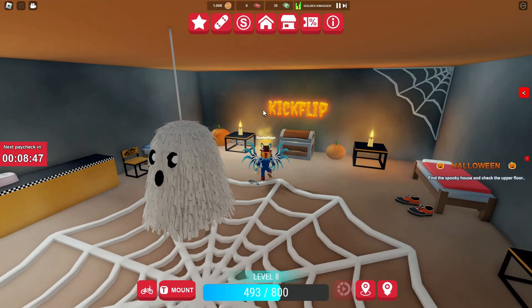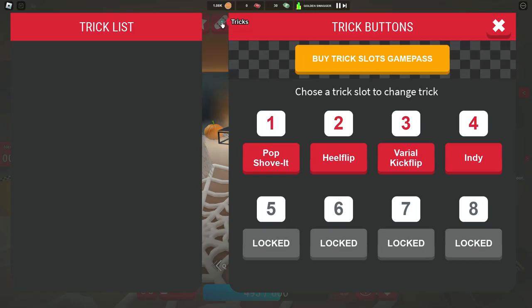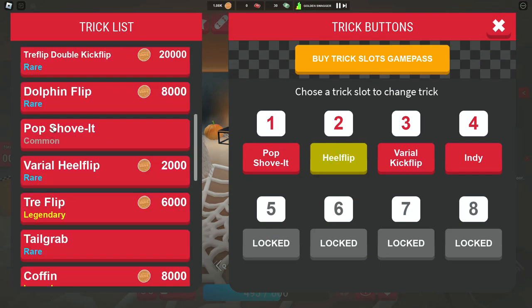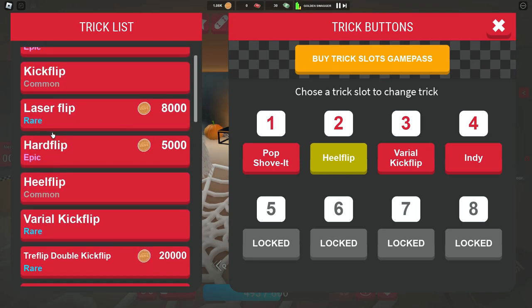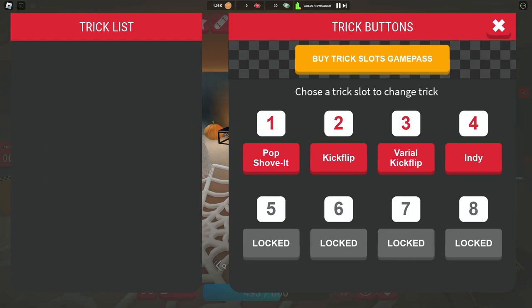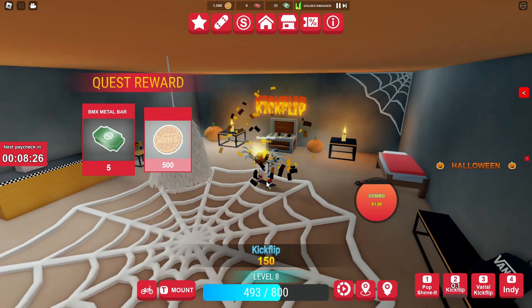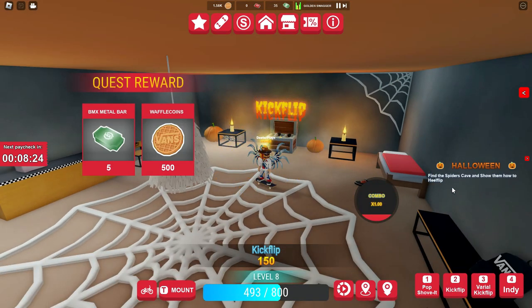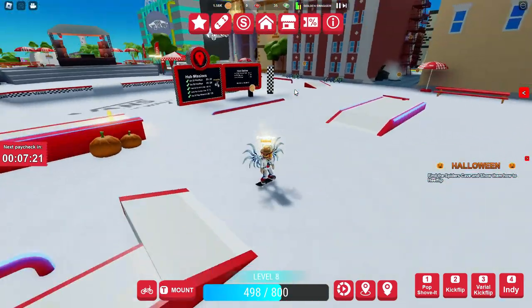Up on the upper floor there are some ghosts, and it says on the wall 'kickflip.' You've got to make sure you have your skateboard mounted, then click on tricks and you've got four trick slots. Pick your tricks and go to the very top of the list to find the kickflip — that's the one you want to show to this ghost. Once you've got that mounted, press the button (I press number two) to do the kickflip. On the right side a new mission pops up: 'find the spider's cave and show them how to heel flip.'